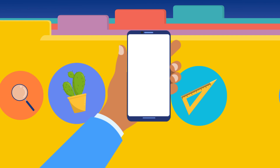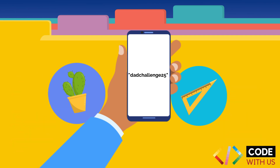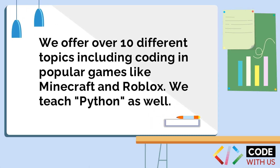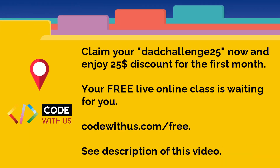After the free trial, if you like it, enter the coupon code DADCHALLENGE25 to get $25 off the first month. We offer over 10 different topics including coding in popular games like Minecraft and Roblox. We teach Python as well. Claim your DADCHALLENGE25 now and enjoy the free live online class by typing codewithus.com/free. See the description below for more info.